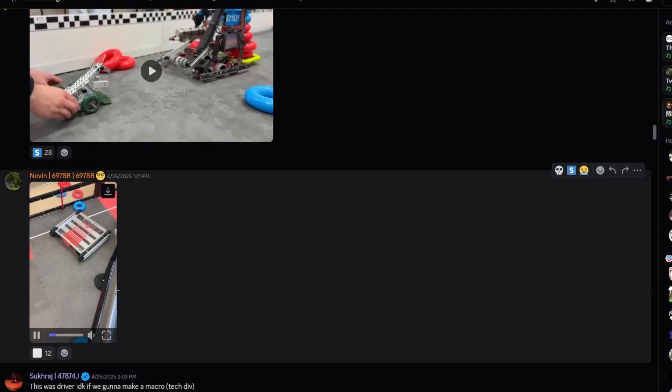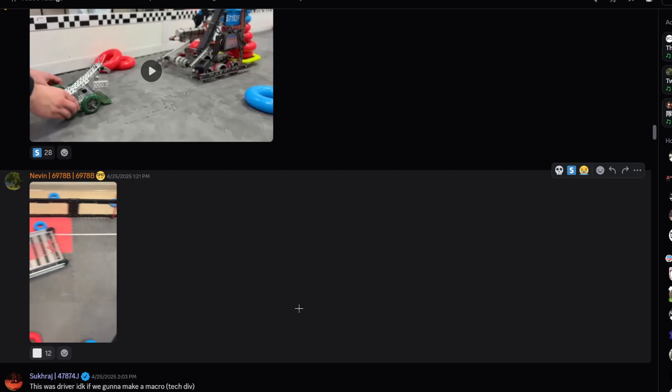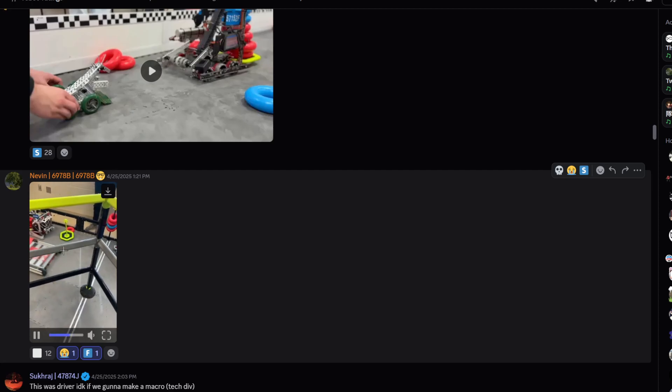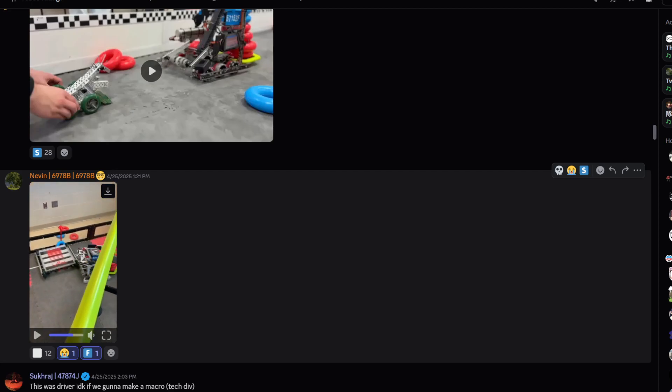Next up, we have a box bot. Wow — just a square drive train. Unfortunately, this is getting an F tier. Don't think you can do much, and I think it's out of size as well.